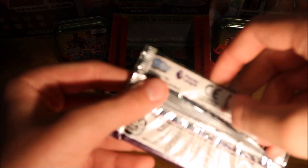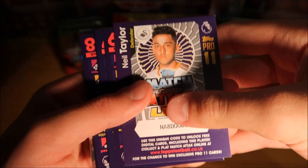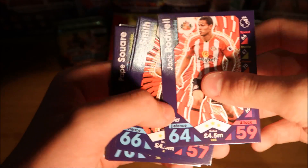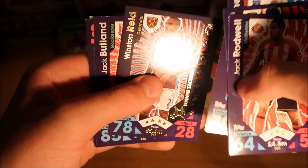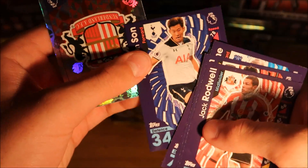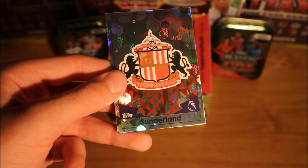Getting into our last packet today. We just start off with Neil Taylor Pro XI card. Then we do have Jack Rodwell in his right club surprisingly. Then we do have Adam Smith, Cone, Soiree, Winston Reid, Jack Butlin, David Silver, Hwang Min Son, as well as the Sunderland Badge. So not the best packet there, not too bad though.